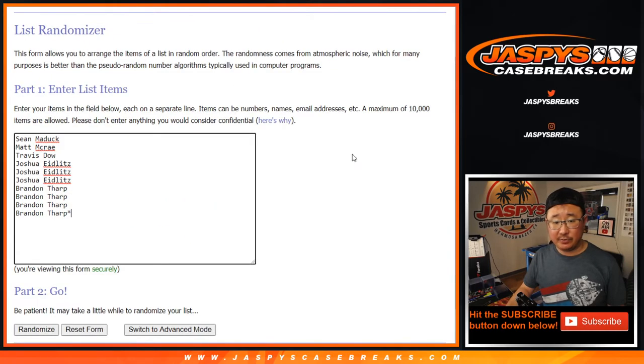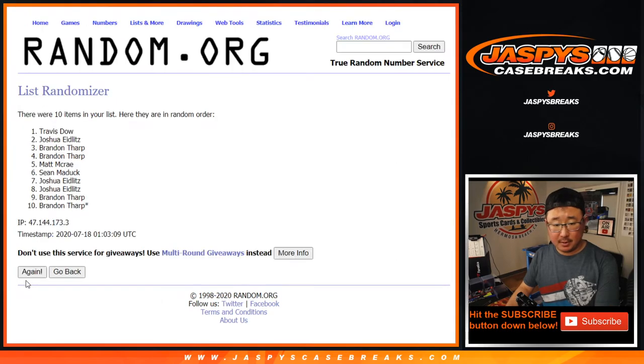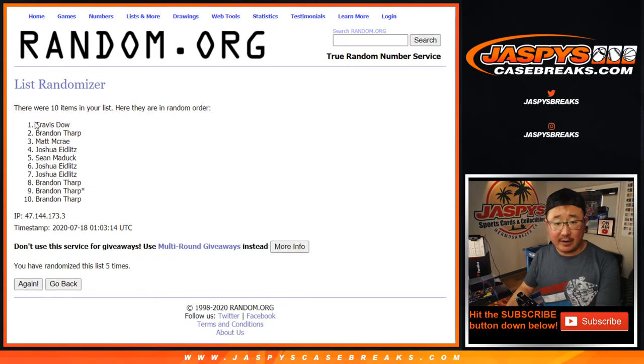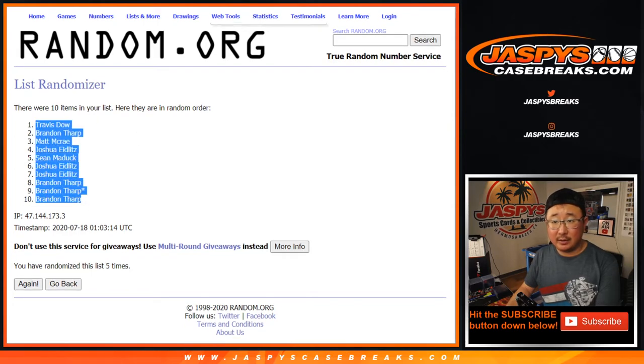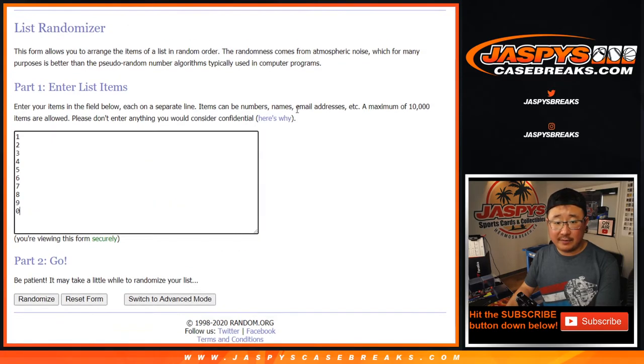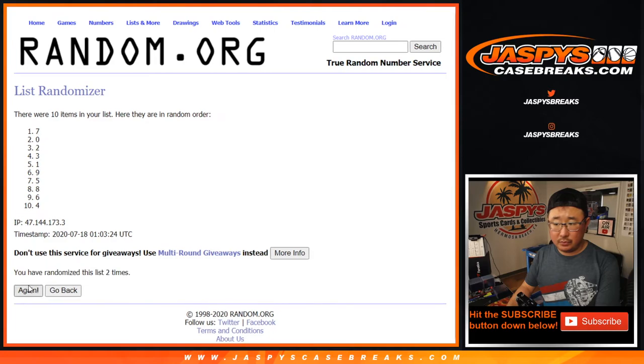Three and a two, five times for each list. One, two, three, four, and fifth and final time. After five times, we got Travis down to Brandon. Three and a two, five times for the numbers. One, two, three, four, and five. After five times, we got five down to three.